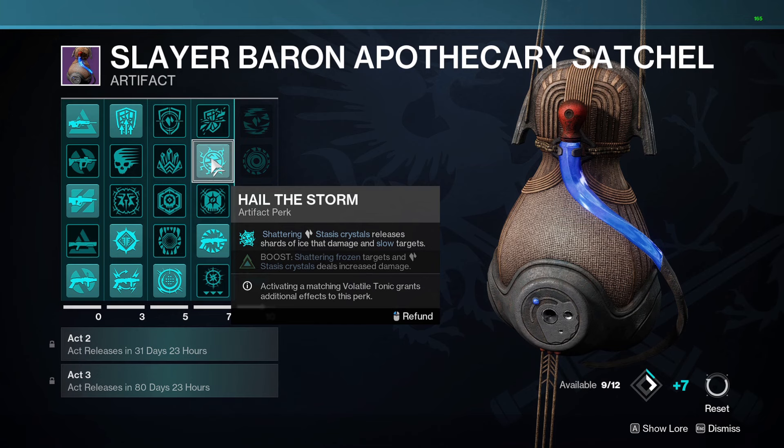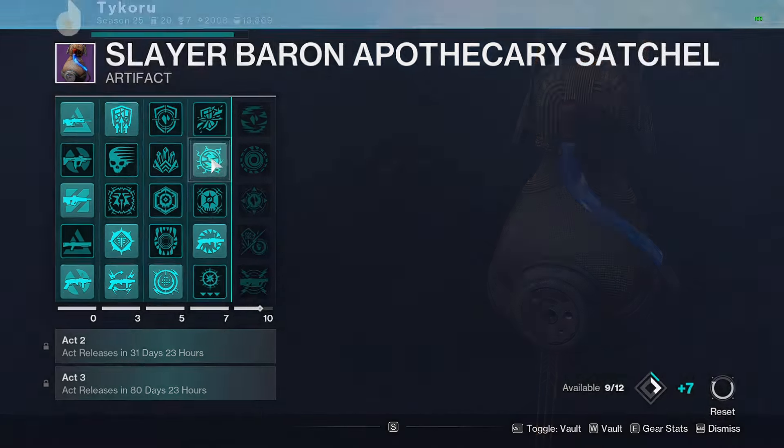And lastly, Hail the Storm — shattering stasis crystals releases shards of ice that damage and slow targets. Just more AoE damage, increasing the viability of stasis as our subclass, as well as the weapon.